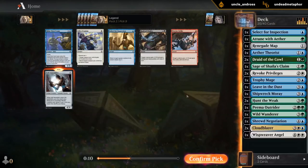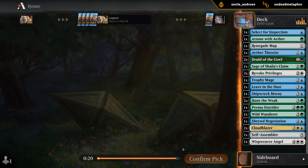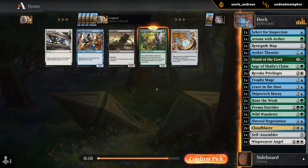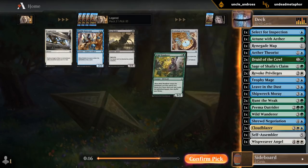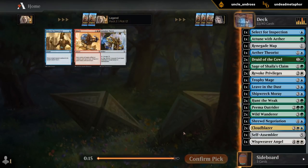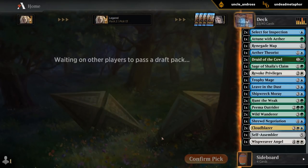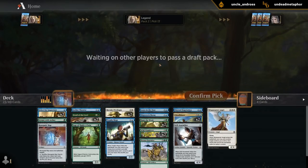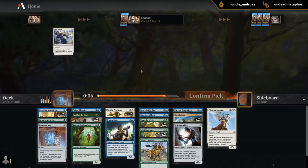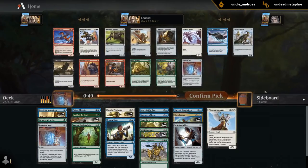Probably don't need a second Select for Inspection. Easy Wanderer. So I've got a pretty nice base here. Hopefully we get some more fixing. Could use a couple more two-drops, maybe some threes to round out the curve. And I could use an actual win condition, which we're currently lacking — the flyers might not be enough to get there.